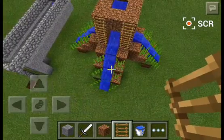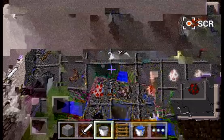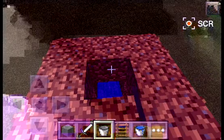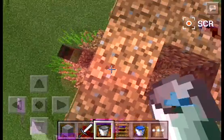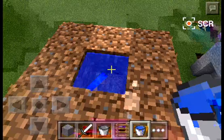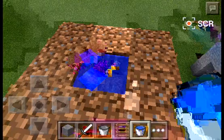Then grab an empty bucket. Take it and it doesn't disappear — as you can see, it does not disappear. But when you place it again, the sugar cane will slowly break and all of it becomes yours.